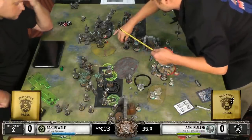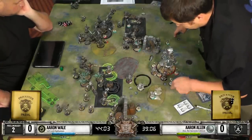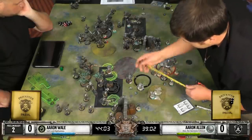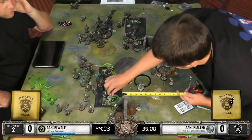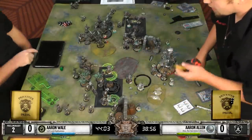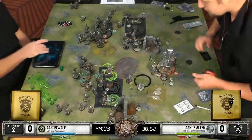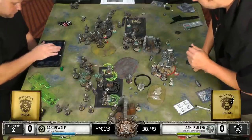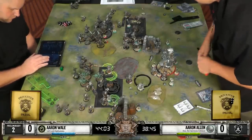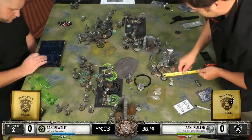The most important thing about that counter charge on those Galvanizers is it's a field marshal ability - not a spell or an ability that has a range. It is warjacks in the battle group, so they don't have to be in the control range. They could be anywhere on the table and they're still in that battle group, so they still gain counter charge. So he can throw them out there and basically sacrifice them to be counter chargers even if they can never get focus ever again - that threat will always still be there.